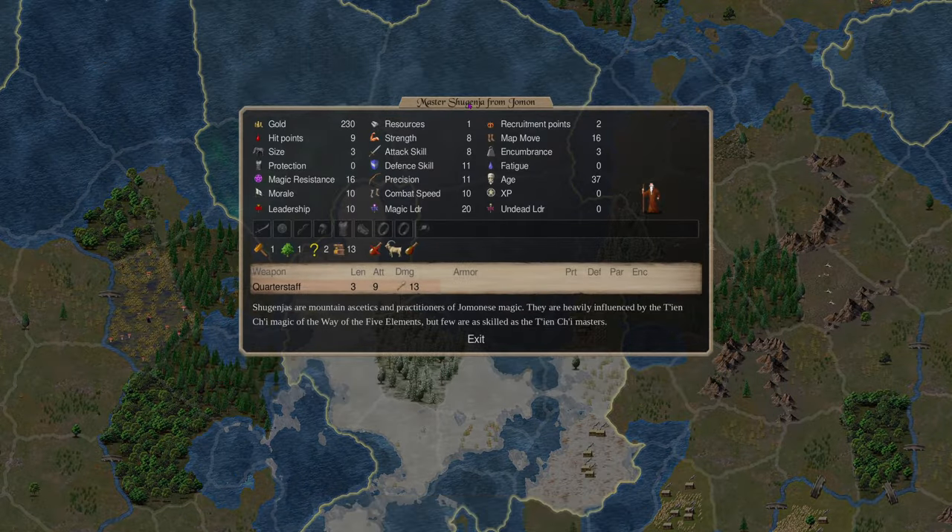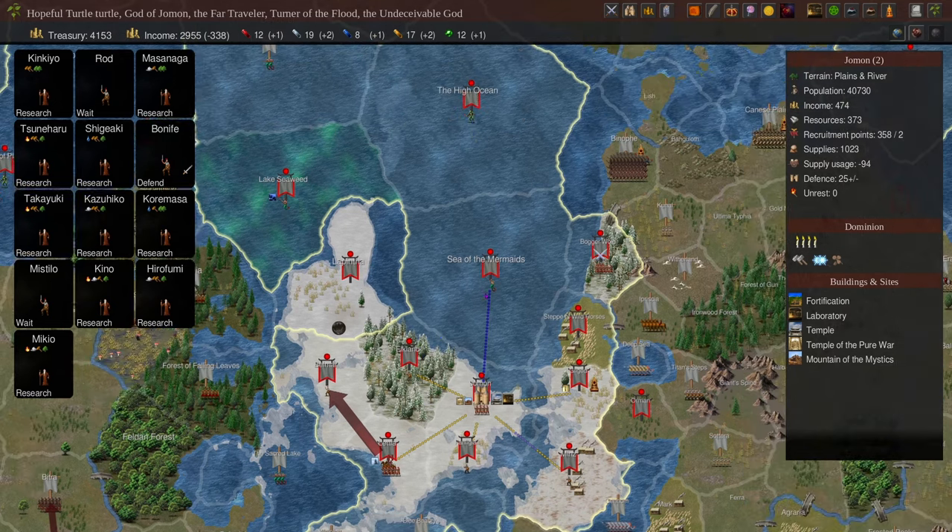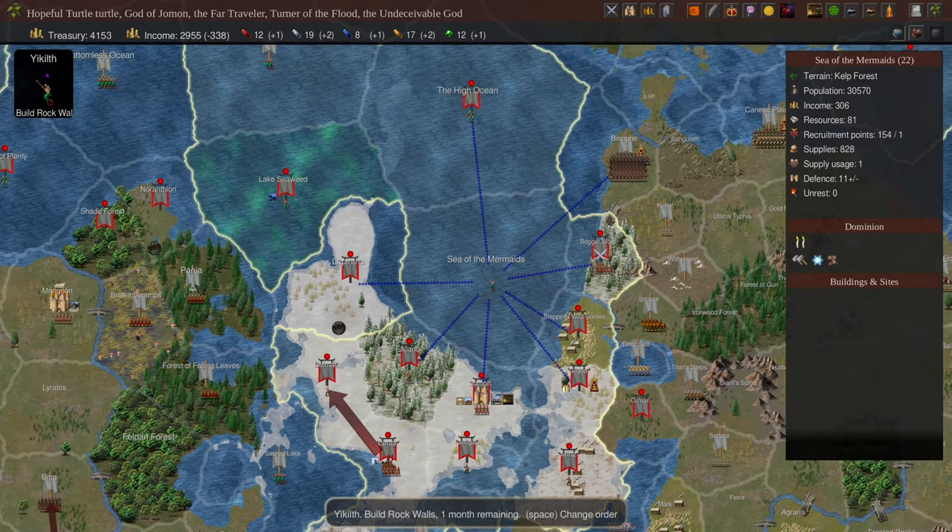The master shugenja is a one-turn, 13-research mage that's a pretty powerful battle mage when they spawn in. Most of them with earth 2 or nature 2 are good; the air randoms will be able to make owl quills. I've been pumping these guys out like mad, but in Dominions 6 you don't really do as much with this nation - it's possible I got started late because I forgot to click 'build castle' with this guy early.